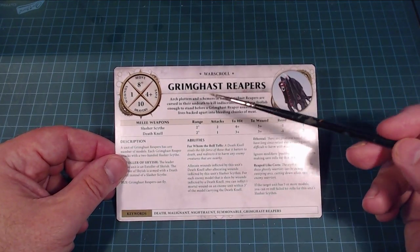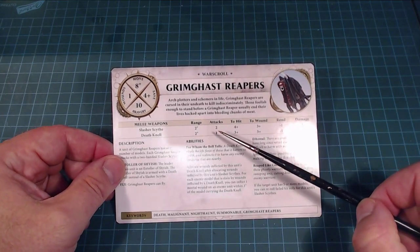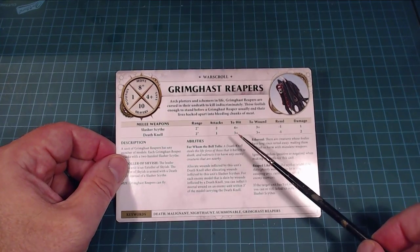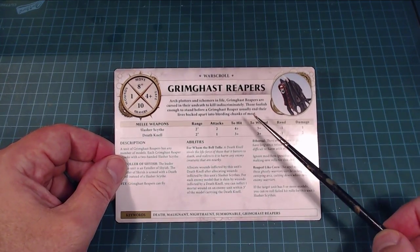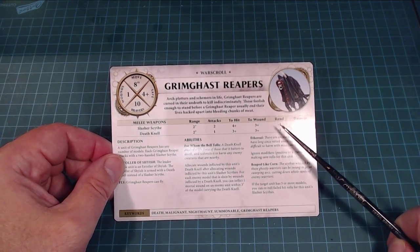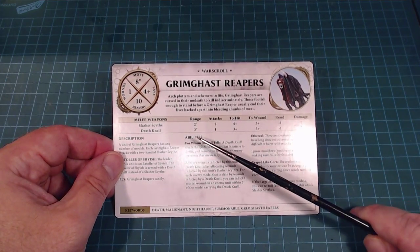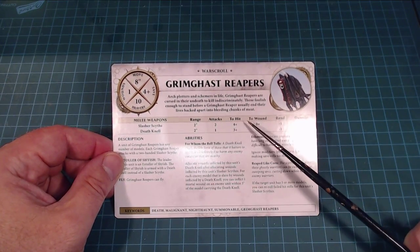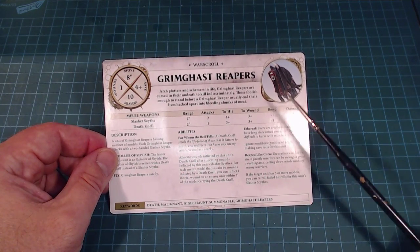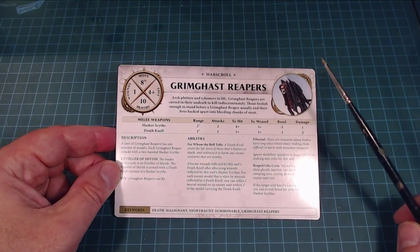Awesome — gory and crazy. They've got a Slasher Scythe with a two-inch range, two attacks, fours and threes. These guys have a minus one rend with one damage, which is kind of neat. The Death Knell — the big super bell — has a two-inch range, only one attack at threes and threes, however, because it's a giant bell. And then you have a random minus one and two damage because you're getting hit with a giant ethereal bell. Sweeter than candy.